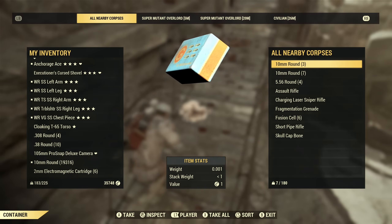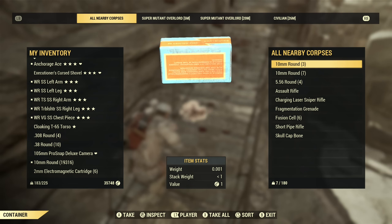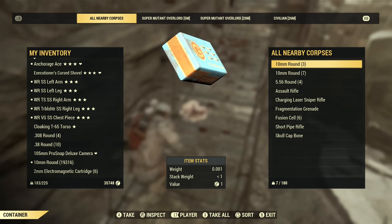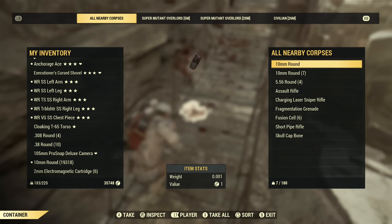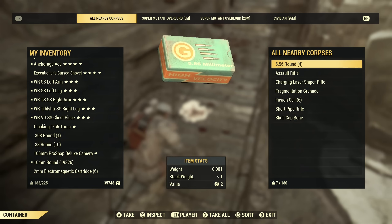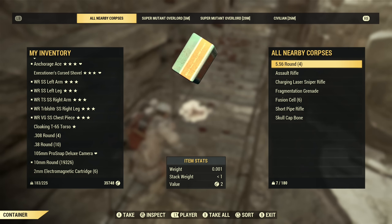One thing about this weapon that is a little frustrating is 10mm ammo drops in pretty small amounts, which is fine if using a semi-automatic 10mm pistol, but if you're using something that shoots automatic with a high fire rate, I've been going through a lot of ammo in the last couple of days. I do loot all the ammo from enemies I kill, and even with that I'm still burning through ammo like crazy.